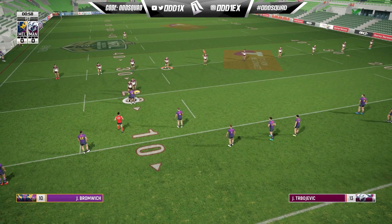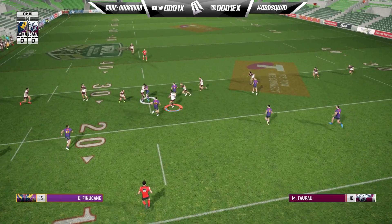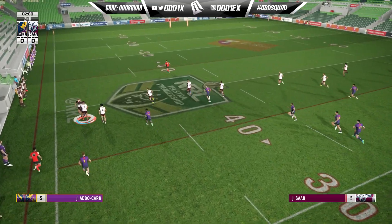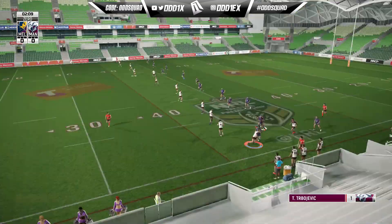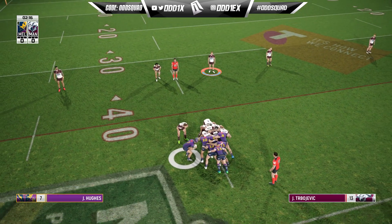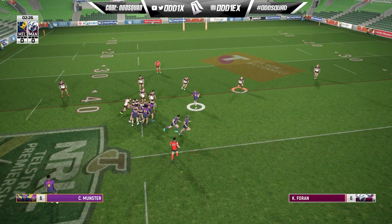Let's see if we can get this dub with Manly against Melbourne on max settings. They come down the short side — the Fox gets away and goes for the offload, but Melbourne let off the hook after throwing a terrible pass, so we get driven into touch.